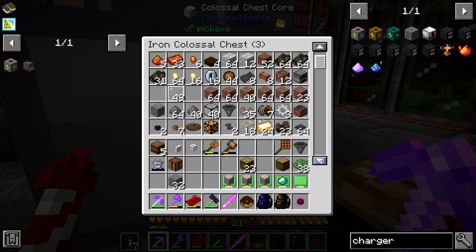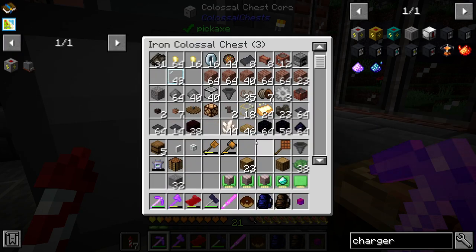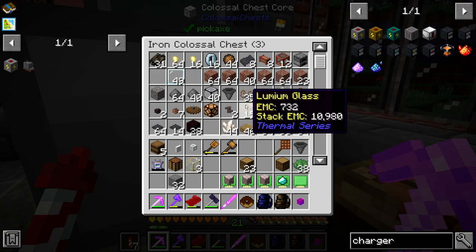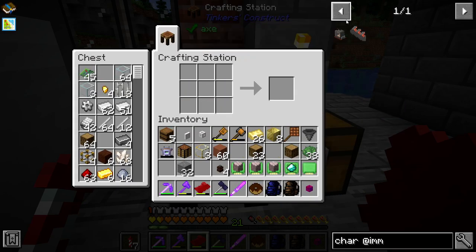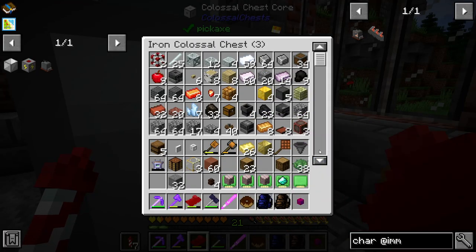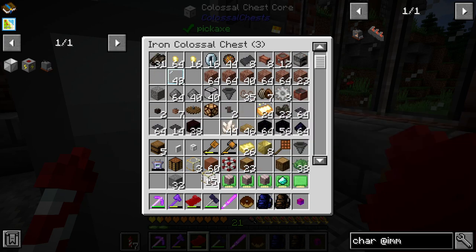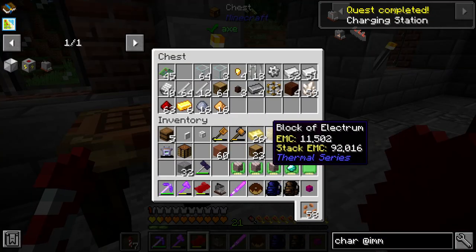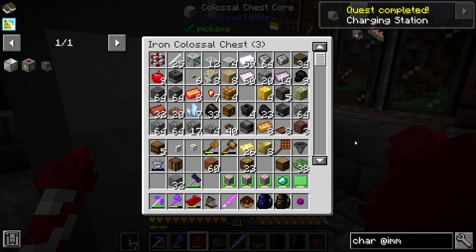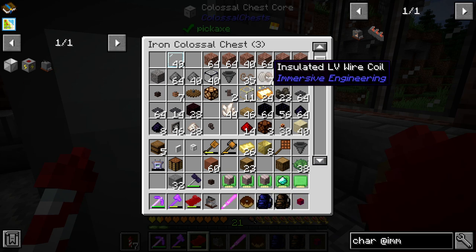Let's have a look at making one of these. Now that was an MV wire charger - so we just need some Electrum, some of that as well. So one of these, and then a machine frame. We're missing another machine frame, which I think we've got in here - yes. And another Lumium. One of these dudes. And if we happen to have in here, another LV wire connector and insulated wire.